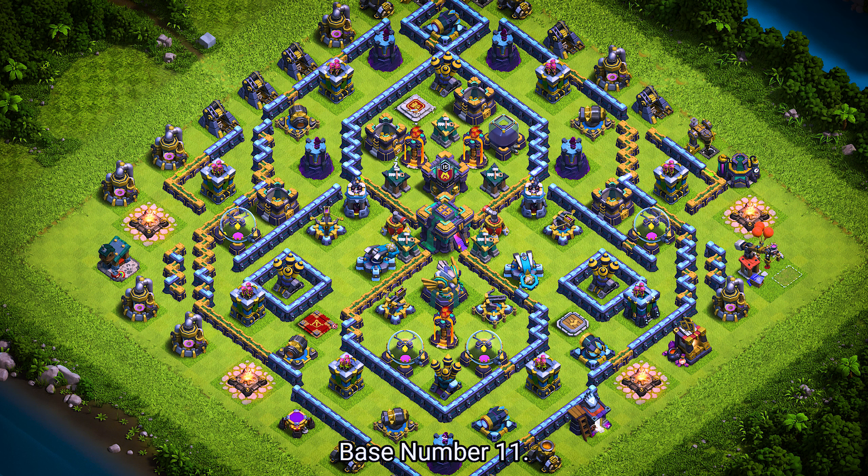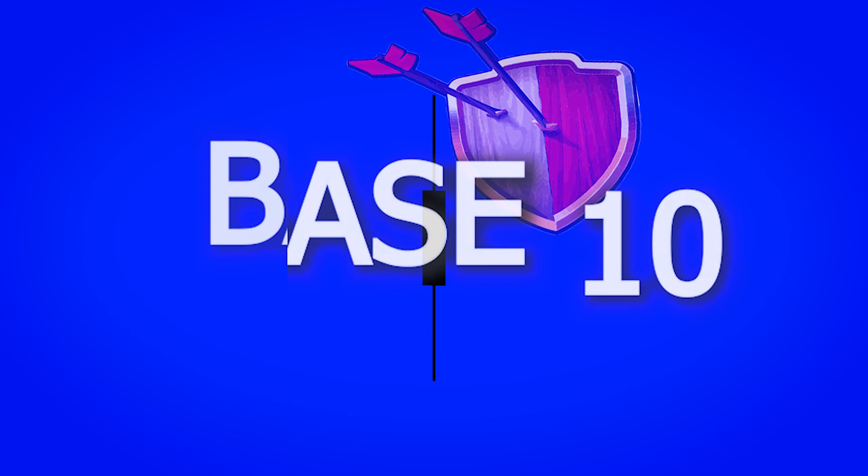Base number 11. It's an anti-2-star trophy and war base. For clan castle troops, use 1 electro titan, 1 rocket balloon, and 5 archers.